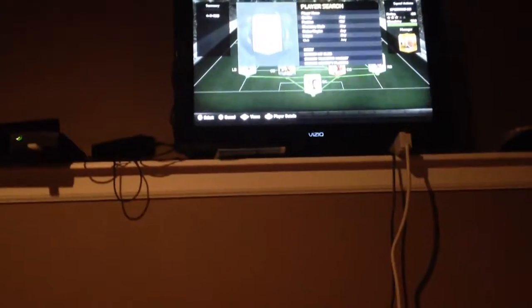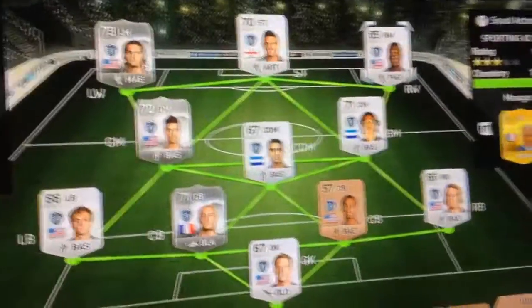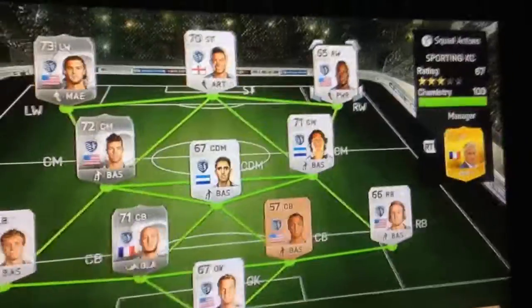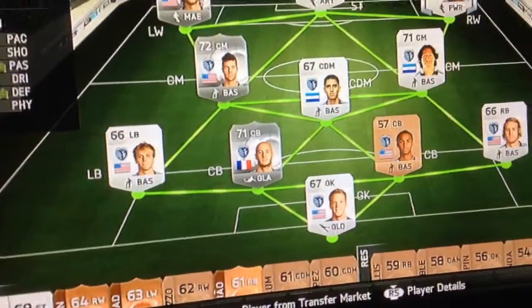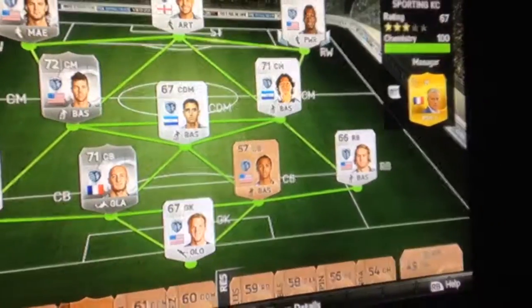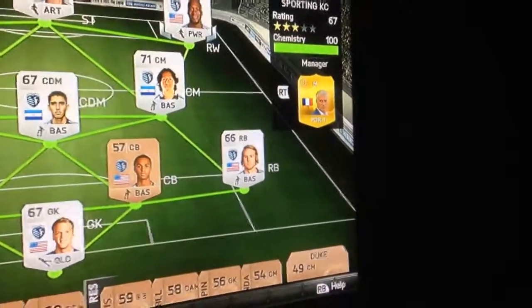Last but not least, we're going to have Spain for right wing. So the team is: Zussi at left wing, Dom Dwyer as striker, Spain at right wing, Spinzola at center mid, Carlos at CDM, Fielhapper at center mid, Synovic at left back, Colin and Palmer Brown at center back — not the best but something I could afford since the others are 7,000 to 8,000 coins — and Myers at right back, with Cromberg in goal.